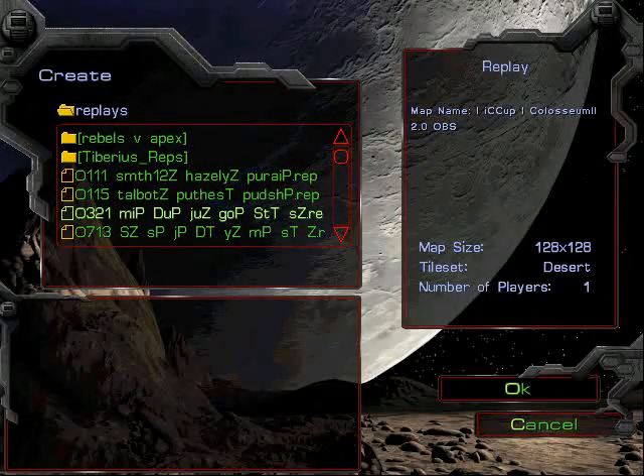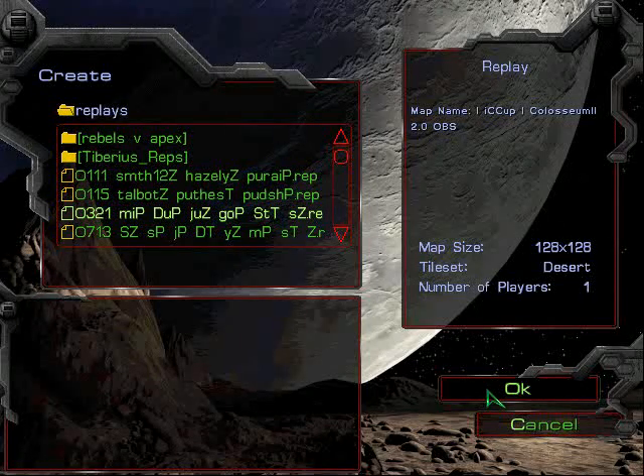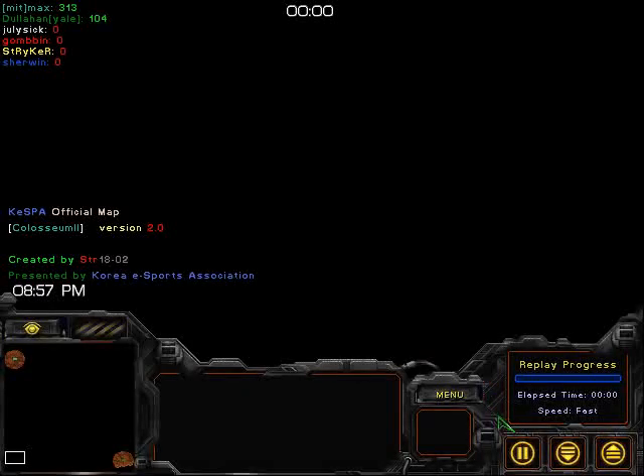All right, hello, I am back. This is set three of MIT versus Yale in the Cotter Cup quarterfinals. It's been an exciting series so far, definitely leaning towards MIT's side. July tried his best in the last game but couldn't break his opponent's defenses. In the first game, a very cheesy build from Stryker took out his opponent. So we're gonna see if Dullahan can hold it up for Yale here in set three — Protoss versus Protoss on Coliseum 2.